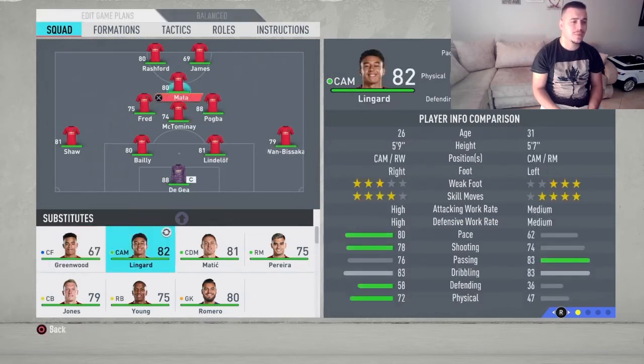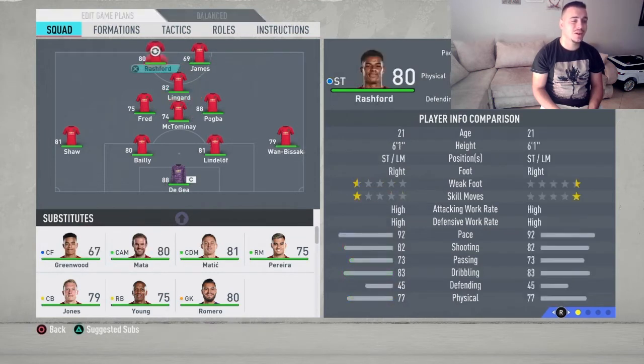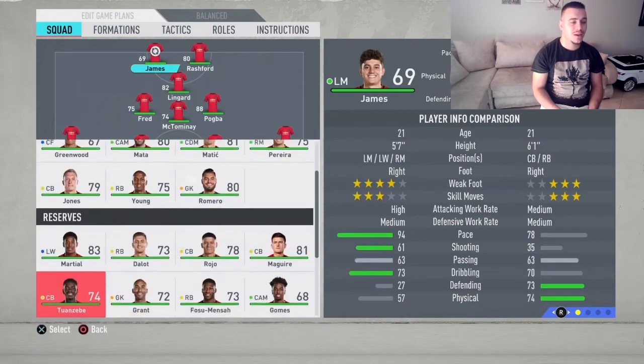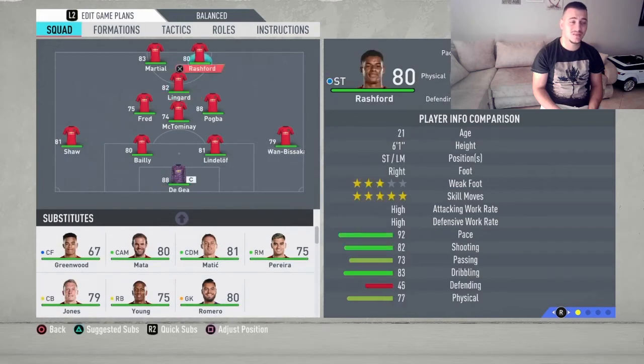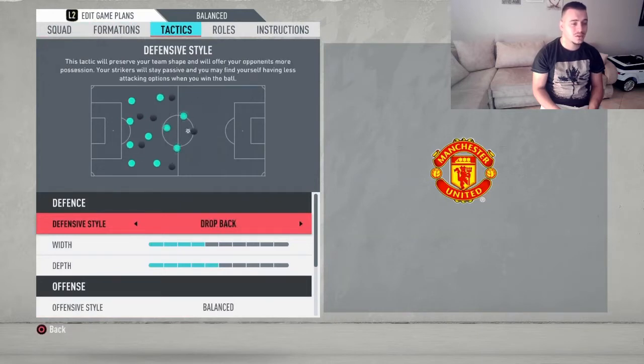Moving up to our CAM is going to be Jesse Lingard. And going up to the strikers, it's gonna be Rashford, who's gonna play alongside Anthony Martial. They just have to be the stars of the team because they have to score all the goals for you. And they're gonna get help from Lingard, Pogba, and Fred as well.